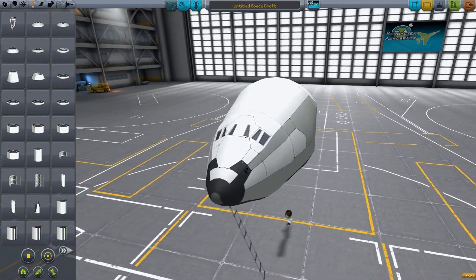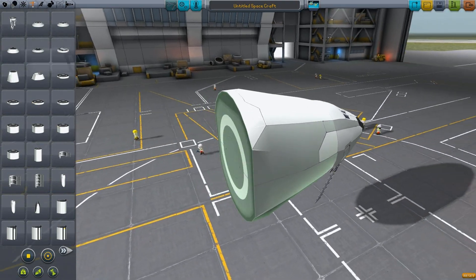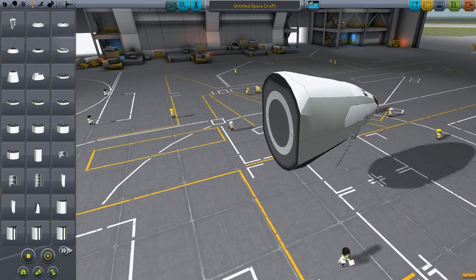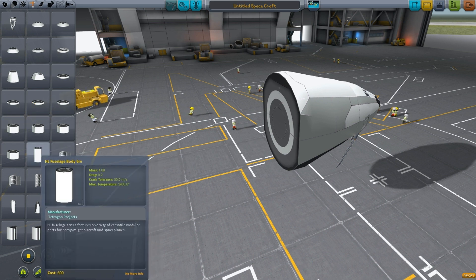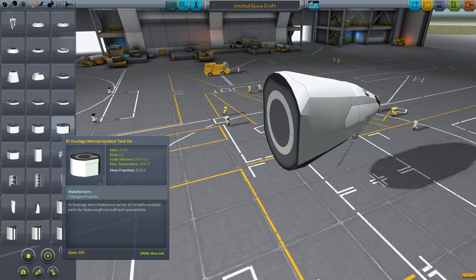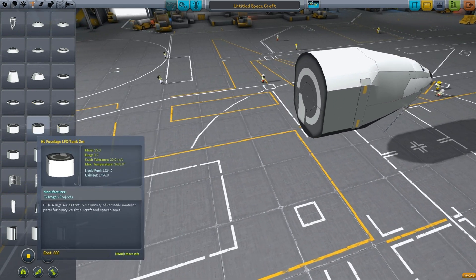Robo's here playing more Kerbal Space Program. Today we're building a single-stage-to-orbit Jumbo Jet. It might be a bit too big to launch to space with wings, but I always like a challenge.